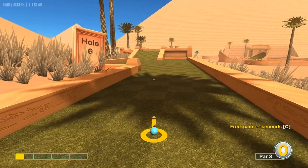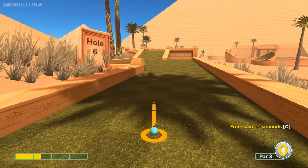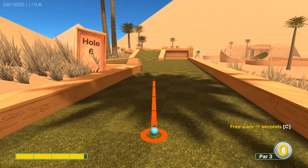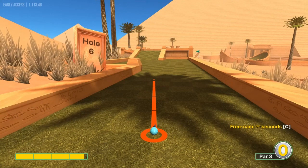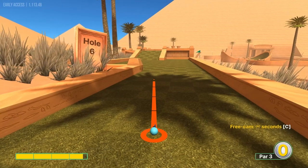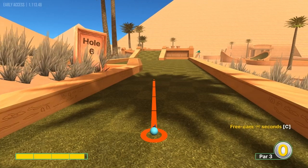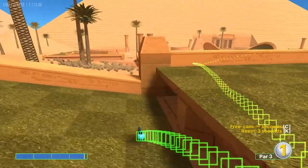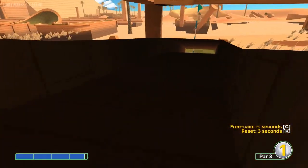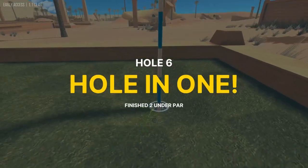Hole six: count the square you're on, then dark, light, dark, light, dark — so it's the third dark one in front of you. Top left corner of it, going 3.8 speed, into the tunnel riding the left wall in for a hole in one.